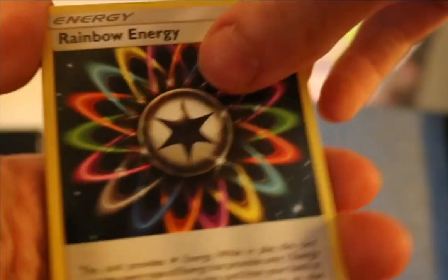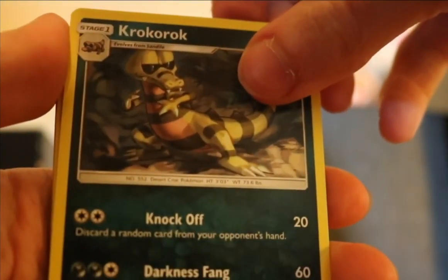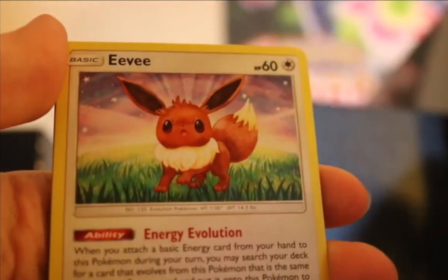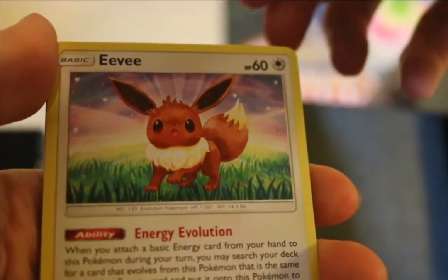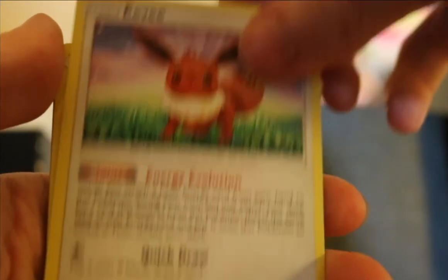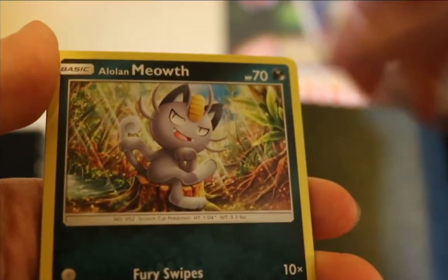Nice, pretty Rainbow Energy. We got Rockruff — I think — Psyduck, the goofy Eevee — one of my favorite regular cards I've seen so far — Pikachu, and Meowth.